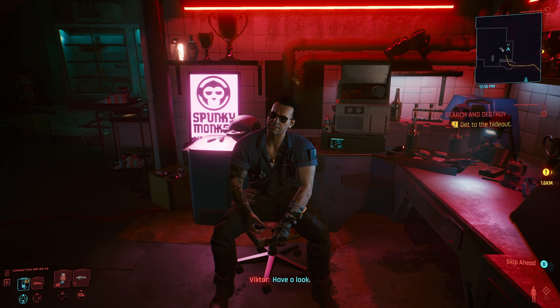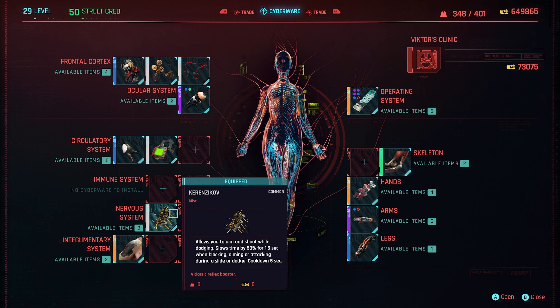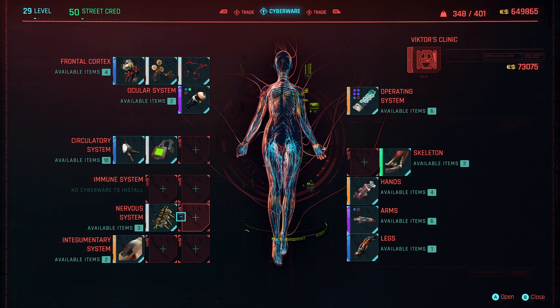Let's go talk to Victor because he has a couple of things needed to obtain the two legendary items. The first one isn't really required but will make your job easier getting off the tower. It's called something like 'Kerenzikov' — it allows you to aim and shoot while dodging, slows time down by 50% for 1.5 seconds when dodging, aiming, or attacking during a slide or dodge, and its cooldown is only five seconds. It costs 5,000 eddies.